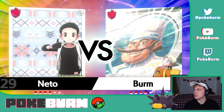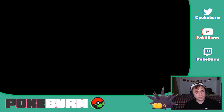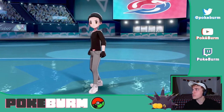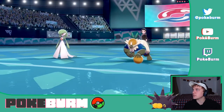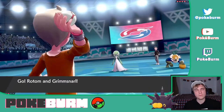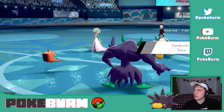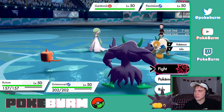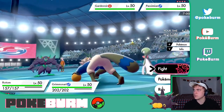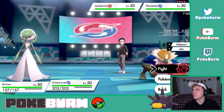All right, let's go. That's a nice backdrop — I'd like an ice cream backdrop for when I run my hail team. Oh, that's such a sick shiny. Interesting brings, though. Gardevoir's gonna get Prankster — that's concerning. We're gonna try and Will-O-Wisp the Passimian.